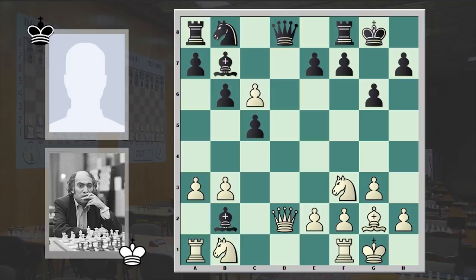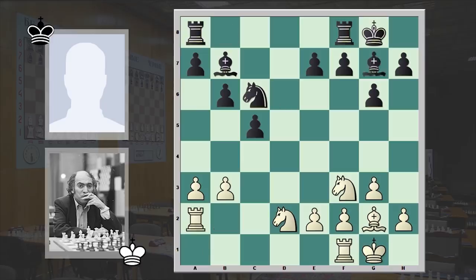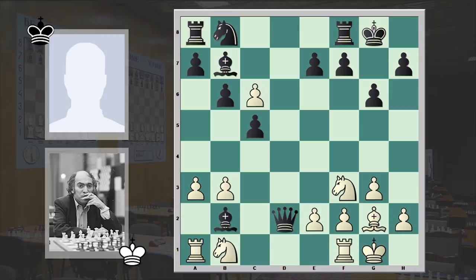Tal played dxc6 and after Qd2 he surprised his opponent. Black was likely hoping for Nbd2, after which Black can recapture on c6 with a knight. If Bb2 then Bg7 and Black is simply a pawn up and has an advantage. But after Qd2, Tal delivered a surprise and instead of recapturing, captured on b7.